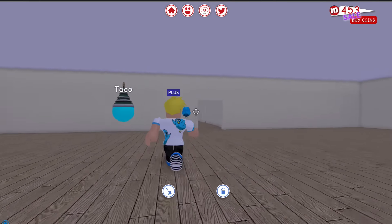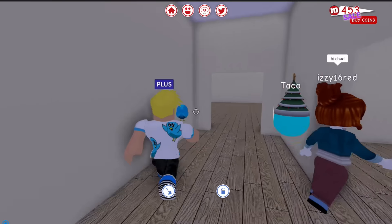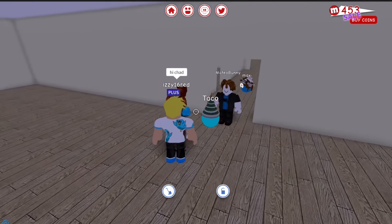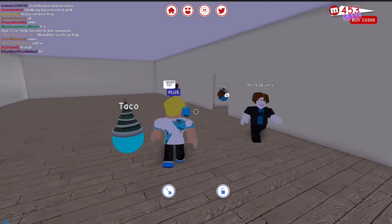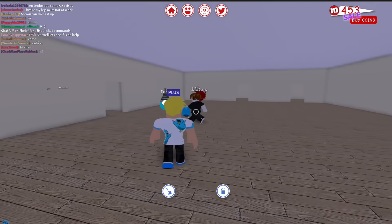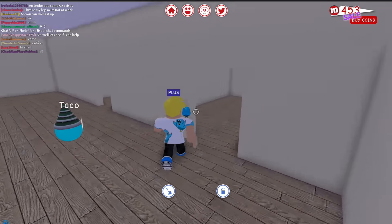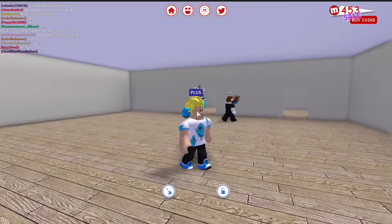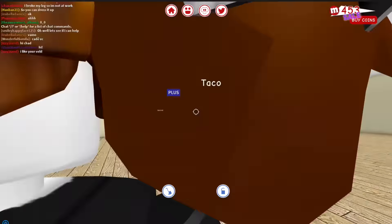I was kind of hoping there'd be an upstairs — maybe there will be in the future because I really wanted some stairs, and Taco really wanted some stairs too. Now I was going to figure out what I want everything to be. Maybe this should be the kitchen. I think I really want this to be my bedroom — this would be a cool bedroom. Honestly, I don't love this layout. I think the party house is meant to be like your big party room. I think I'm going to use it as my party house for when I throw parties and then switch back to my other house whenever I want.